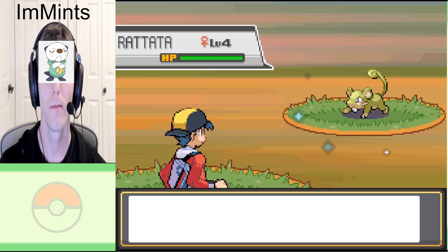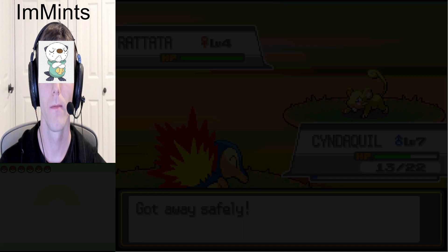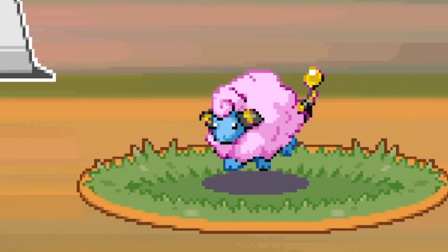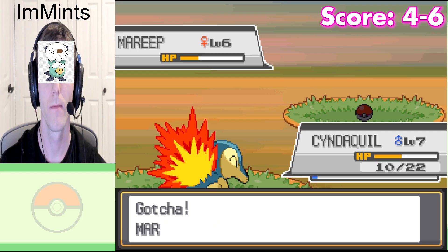I got a shiny Rattata! No! Yes! Let's go! Just as I caught it - you can't use it now. The game is supposed to be on my side. That's so good for me. I don't know if it's worth staying here. Yes - shiny Mareep! Yes! No, I wanted that one! It's cotton candy! I love that shiny, it's actually so sick. Boom! Six to four.